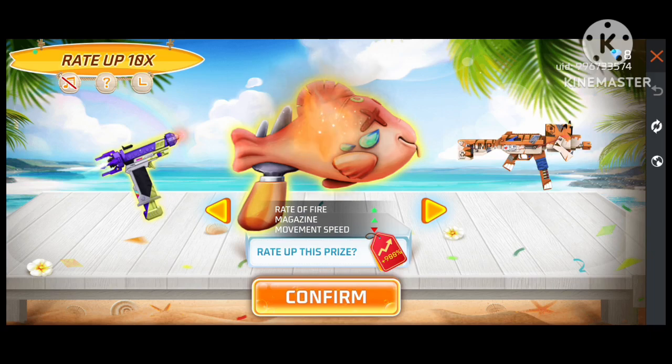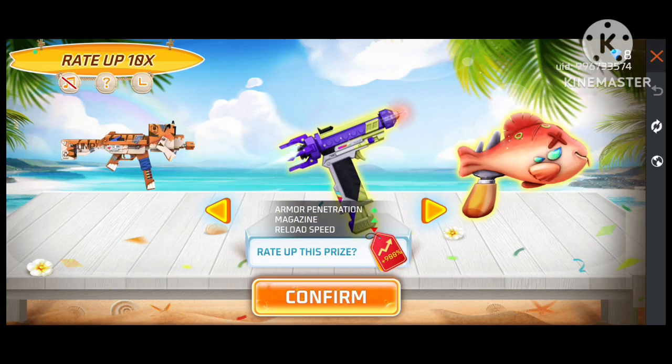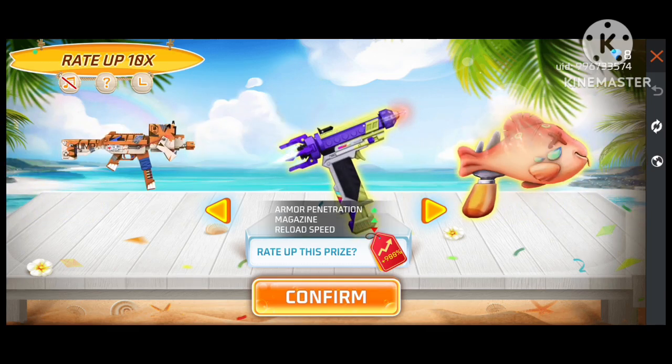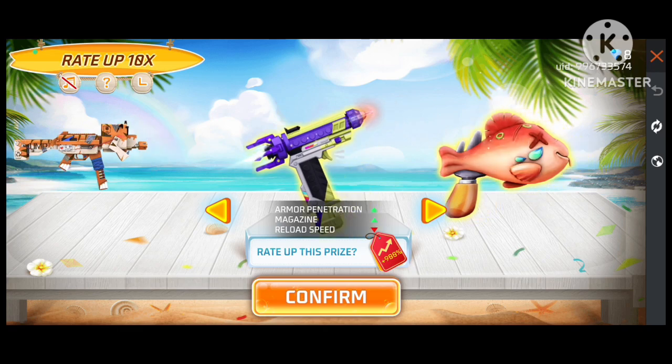Here you can see this is our Digit Agle skin, and this is Mini UZ, and this is UMP with double damage and armor penetration. And this is Mini UZ with reload speed minus, magazine plus, and armor penetration double.